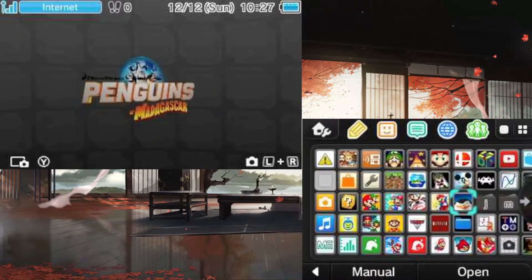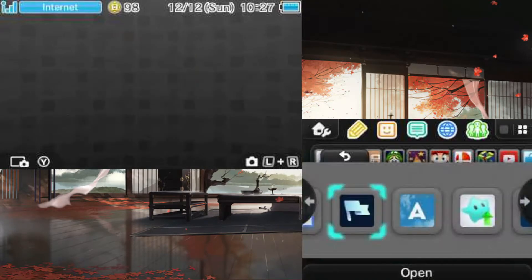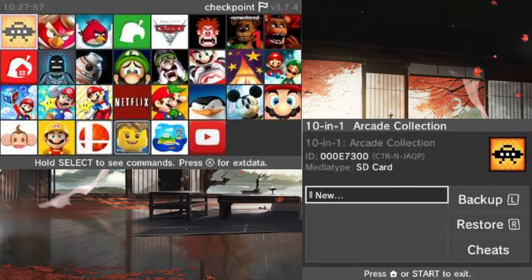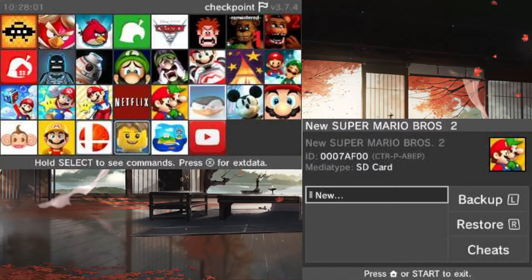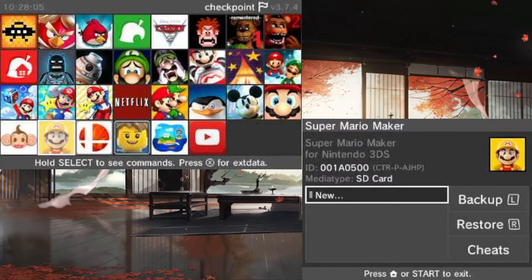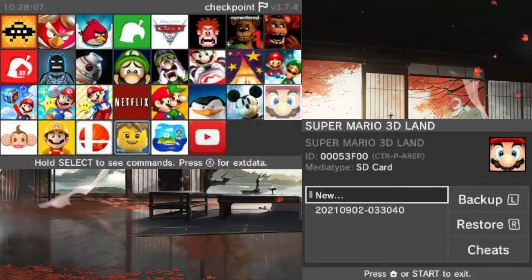Now if you have one of these, you obviously have an app on your 3DS or 2DS — that's called Checkpoint. It'll look like this. Open it and wait for it to load. Once it's loaded all your apps and stuff like that, you wanna choose a game. Not all of these are supported, but it depends. I'm gonna choose Super Mario 3D Land because it's the simplest and easiest to hack for these.